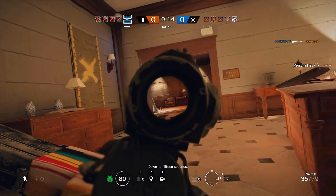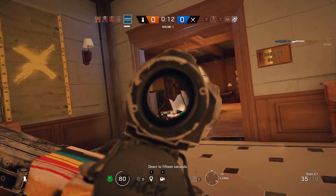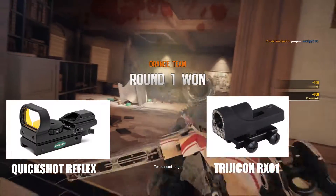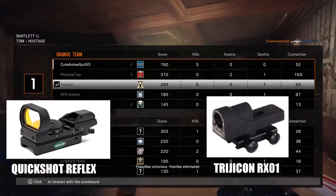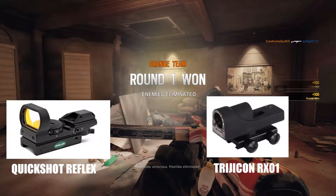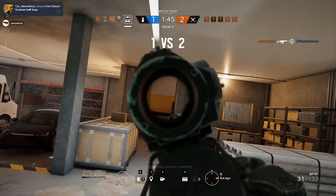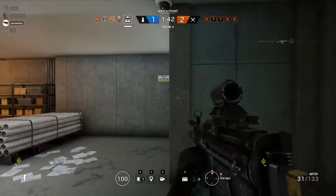I don't want them to be game changers or anything, just an alternative aesthetic for the optics. First is the Mueller Quickshot Reflex and the Trijicon RX01 sight as an alternative to the current Reflex sight in the game. I've seen this sight in other popular shooters and I think it will fit well in R6.